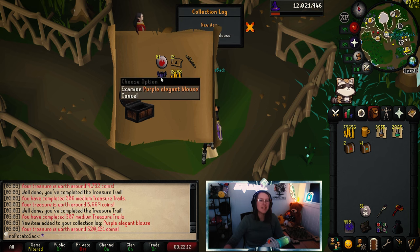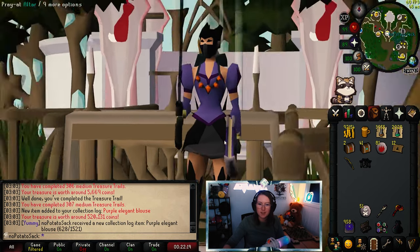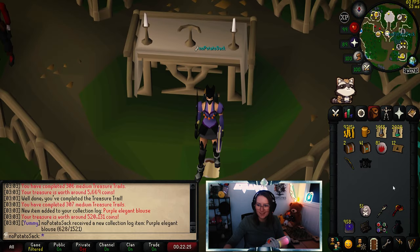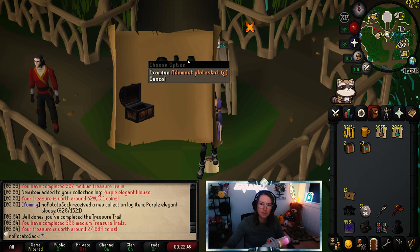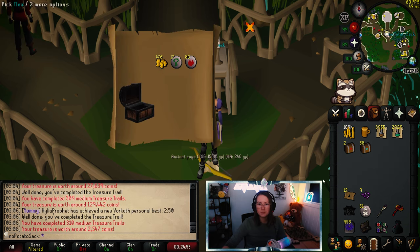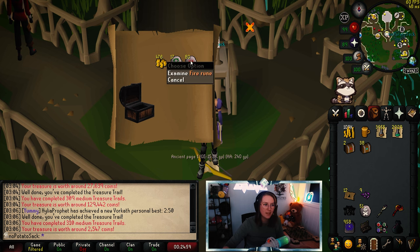The first unique — a purple elegant blouse. Not what we wanted, but it's cool to see. Some fashion. Oh, it matches my book! Look at it. Oh, that's cute. Let's wear that while we keep opening. Another unique, but a duplicate. And garbage on that one. That is the worst clue I've seen — it's just supplying us with more alch runes for alching the garbage.